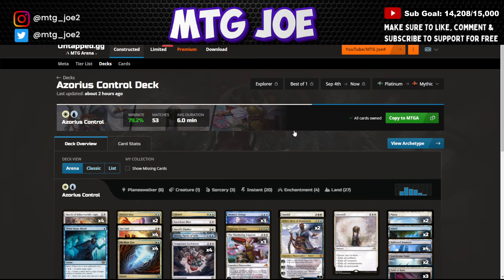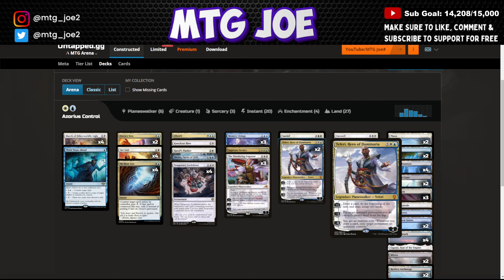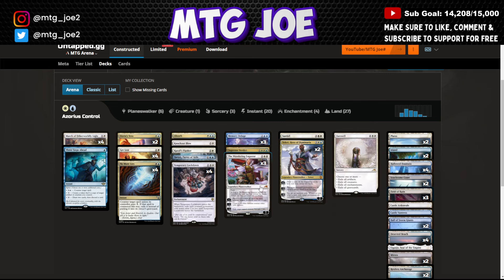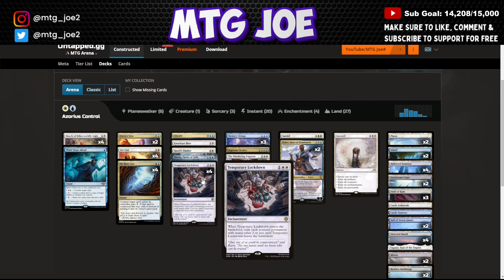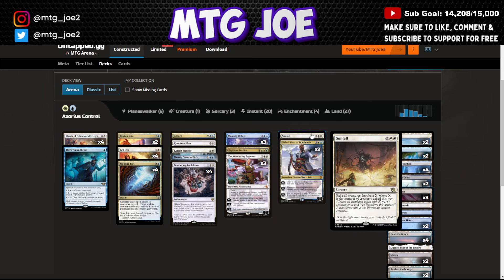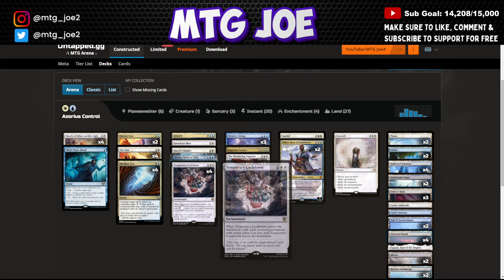Highest winrate deck: Azorius Control — the fairy gamers rejoice. We have our Planeswalker package, Fairies, Wandering Emperors. There's an alternate-art version in here — if it defaults you to the rare one, you can just craft the uncommon. A big thing is we're seeing Temporary Lockdown in the main as a 4-of, just to deal with all these creature decks. And then just one Supreme Verdict, one Sunfall, one Farewell — splitting it up and respecting aggro a lot more.